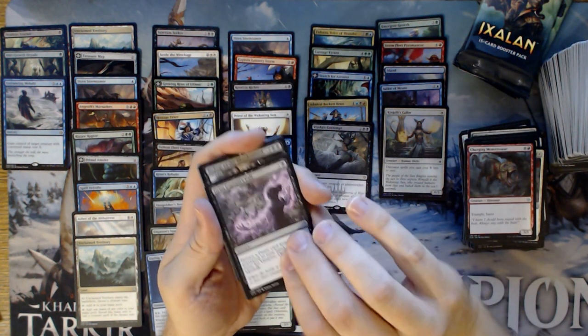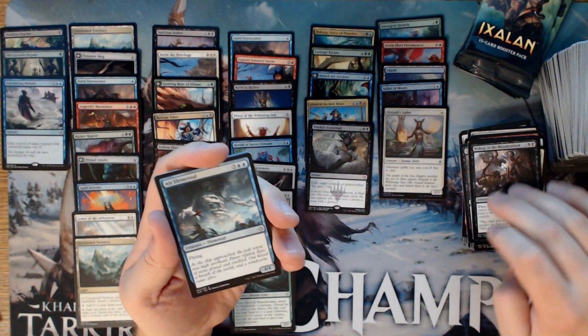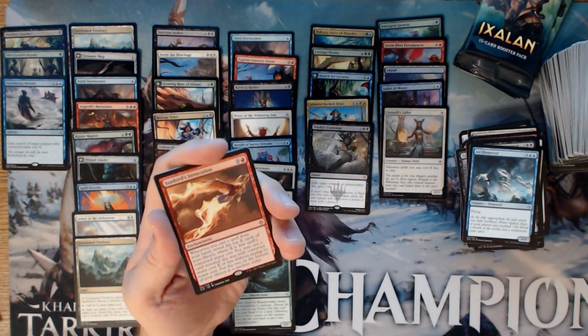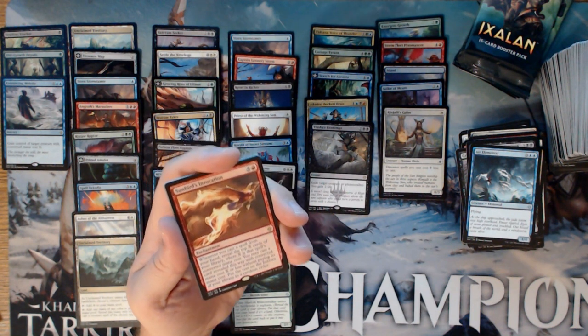We have a foil here — a Grim Captain's Call, Bishop of the Bloodstained, Heir of the Wilds, and a Sunbird's Invocation. Is this seeing play at all? I thought it would become relevant in the new Standard. It's $2.